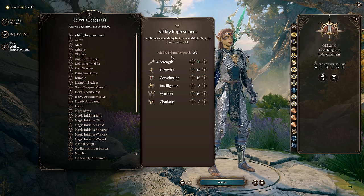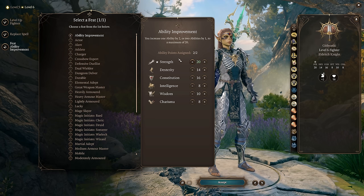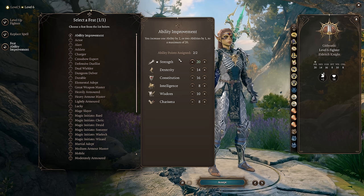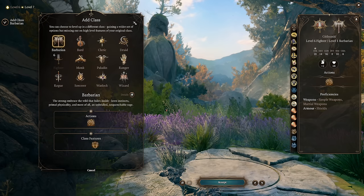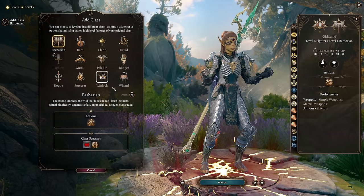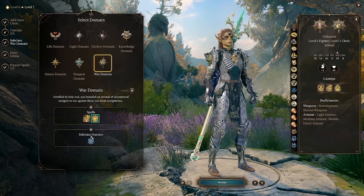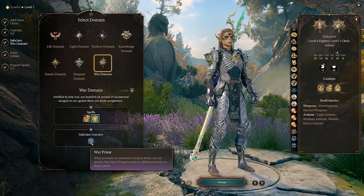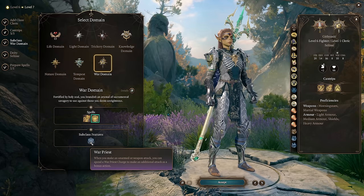At fighter level six, we take our strength up to 20 with another feat. Another option is Alert, but this character really wants high strength first. I do recommend getting Alert on every non-dexterity character for honor mode to win initiative easily — we'll delay it slightly here. If you're using the elixir build, just grab Alert at this level. At the next level, we deviate from fighter for one level and take War Cleric. War Cleric allows three extra attacks as a bonus action per day, including a thrown weapon, taking our opening-round attacks from four to five.